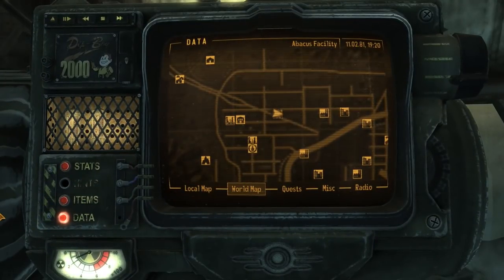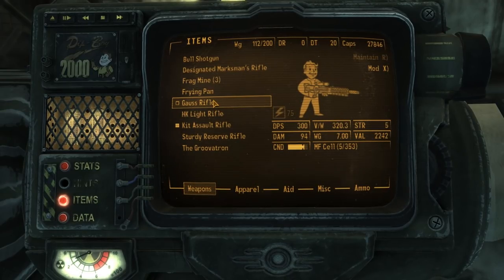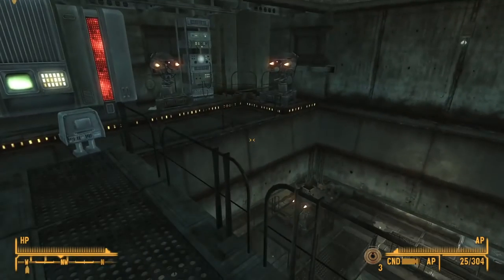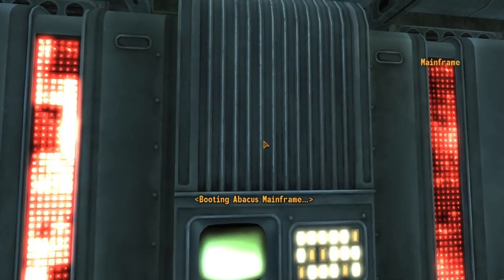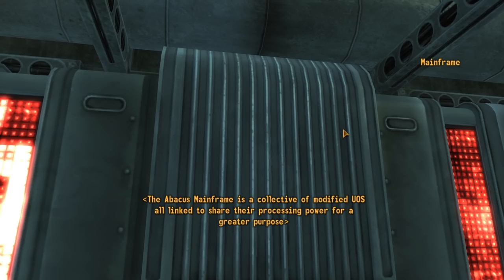Do I not have a melee weapon set up? Oh hey there, Mr. Floaty Pants. We got two floaty pants! Alright, I'm going to talk to your boss. Booting Abacus Mainframe. Bootycus Abacus — what are you? This unit is designated as the Abacus Mainframe Interface 5B. The Abacus Mainframe is a collective of modified UOS all linked to share their processing power for a greater purpose.